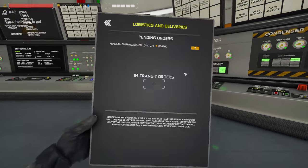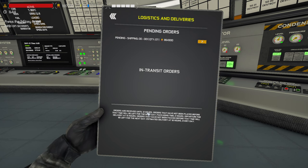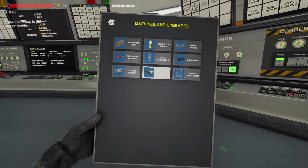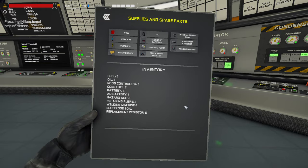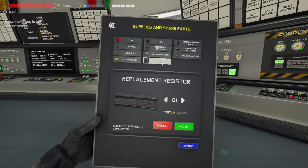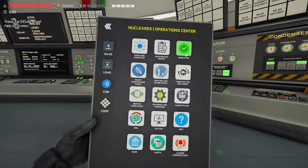Real quick before I leave — so that order that I put in. If you come to your logistics page, orders are received until 12:00. So if you wanted to order anything else right now, you could. Add some fuel — get that in before noon — and then by 15:00 everything will ship, and by 18:00 everything will actually be delivered. Fuel and parts that you ordered will arrive and be ready for use right away. The other stuff — like steam generators or new diesels — has to get built, so it takes a little bit. Keep that in mind: if you're going to place any orders, you've got to do it before noon.